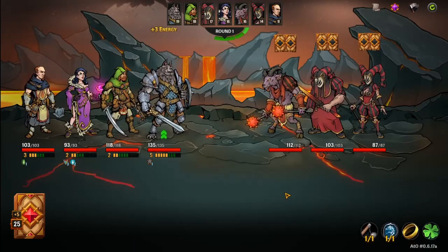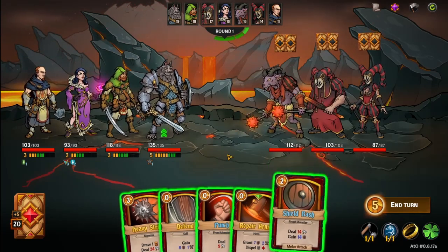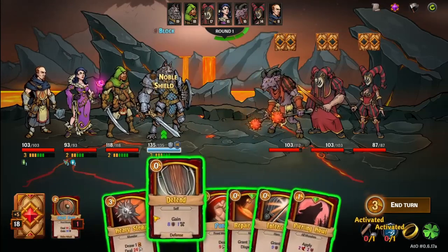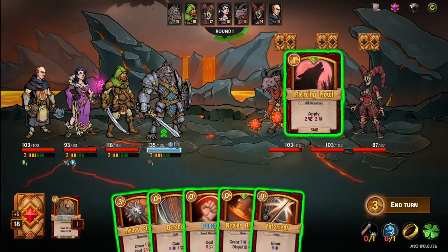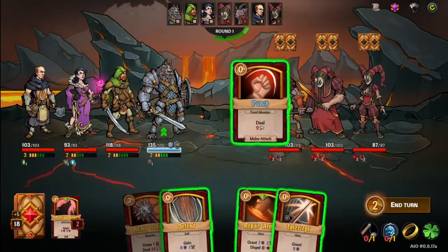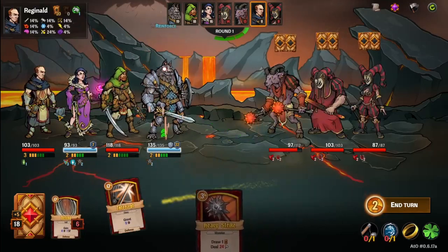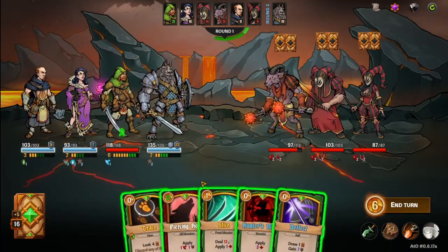You summon the imps and they start biting the cultists. A small group of sober cultists realize what you did and come to fight you. That's a good chunk of experience — and we'll get some from this fight as well, of course. He's got some HP. I'm not scared though. So I got five — I can do everything, actually. Let's do everything. Oh, now I can't. I gotta do Piercing Howl — now I can't do Heavy Strike, which sucks. But that's fine. I think Piercing Howl is one of the best cards in the game, because they stack too.